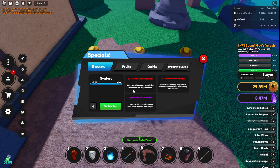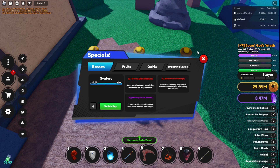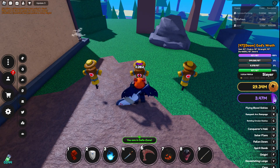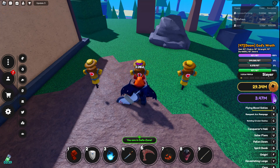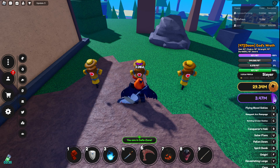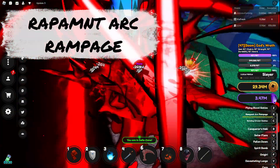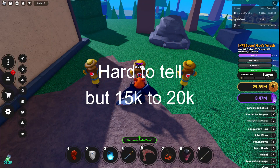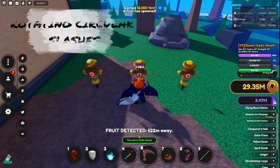It has three moves: Flying Blood Sickles, Rampant Arc Rampage, and Rotating Circular Slashes. So Flying Blood Sickles did around 9,500 damage — almost 10k, nothing crazy as you'd expect from a Z-move. Rampant Arc Rampage is a big AOE doing lots of damage. I'll try to put the numbers on screen. And then Rotating Circular Slashes — nothing too crazy either.